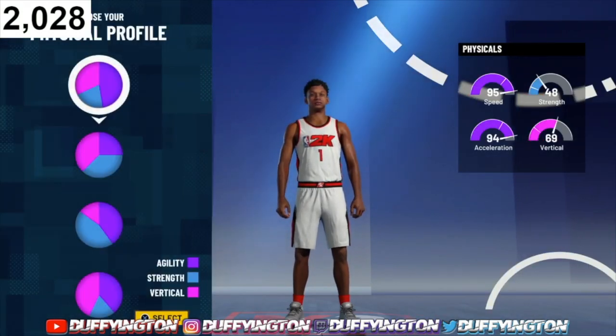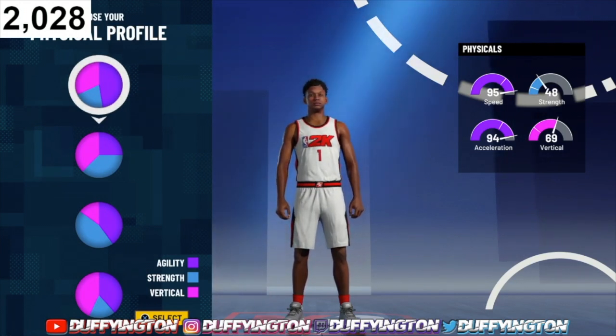For the physicals, considering that we are making this build six-seven, we're gonna go with the fastest physical profile — 95 speed, 94 acceleration, 48 strength, and 69 vertical.